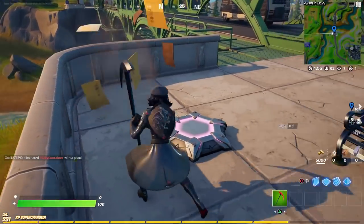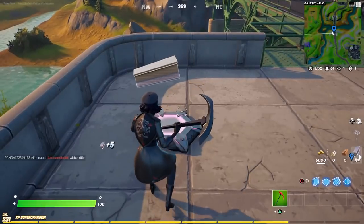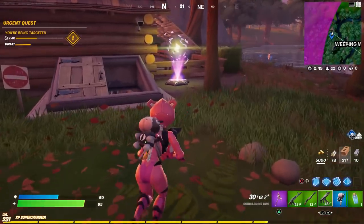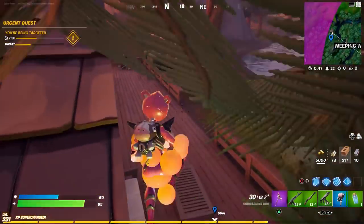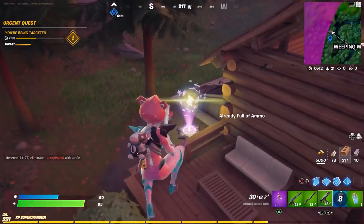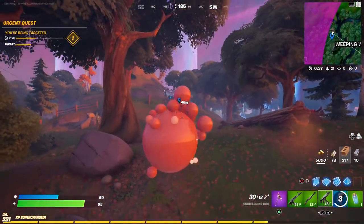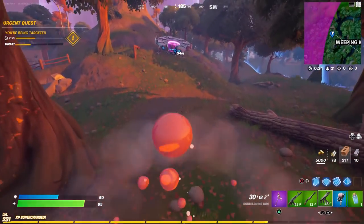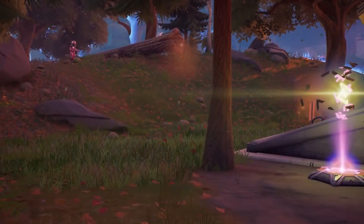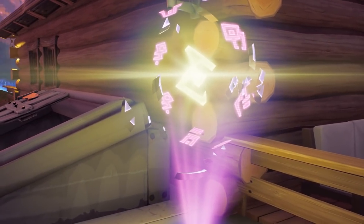This is one of the locations that will be turned on when it actually gets implemented into the game, but there is a working one in Weeping Woods. Here it is - this is what it looks like when it's activated, much similar to the UFO in the middle of the map, the party UFO.